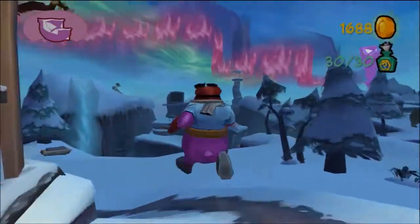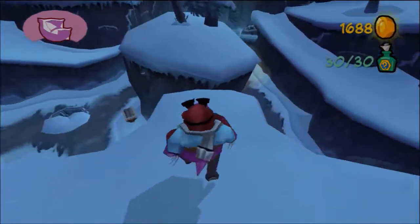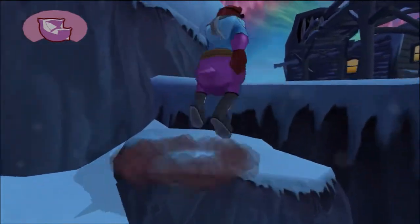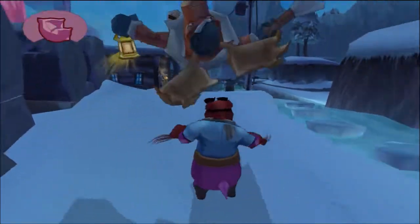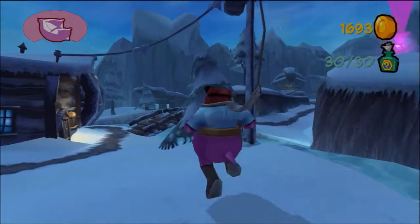Anyways, I just wanted to show you guys that really quick before we go do Murray's mission, which is Old Grizzle Face. Hopefully I can fit that little glitch intro in with the rest of Murray's mission. Alright, let's sneak up and kill this guard — or not. Okay, well, we killed him anyways. Lucky us.